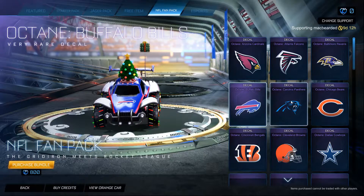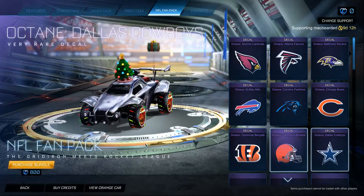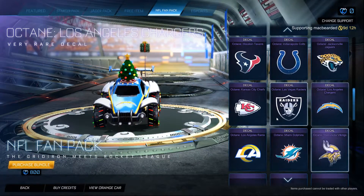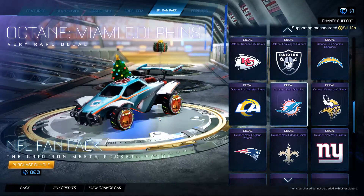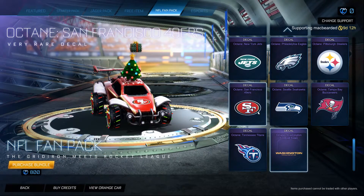The Buffalo Bills one looks quite clean. The Carolina Panthers looks quite clean. Chicago Bears looks quite nice too. I wonder what people would do if they added toppers and wheels — what kind of wheel would you add with these skins? What wheel would you consider pairing with any of these? That'd be a good question to think about. Definitely interesting.